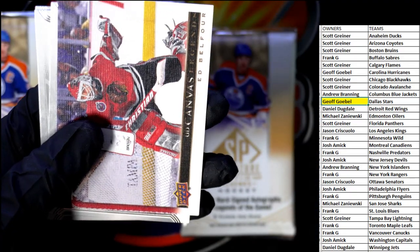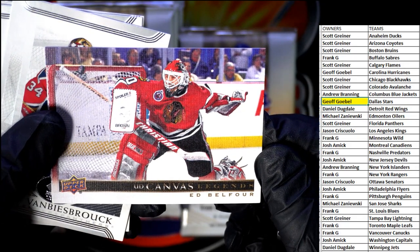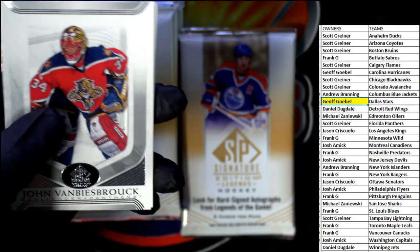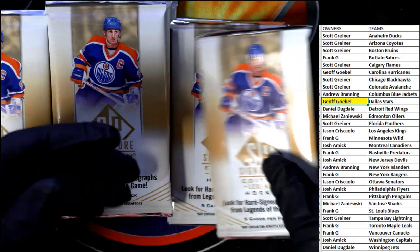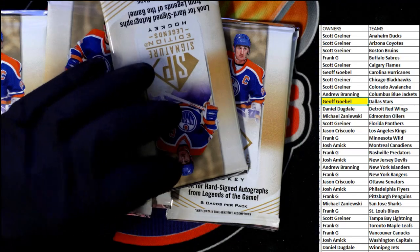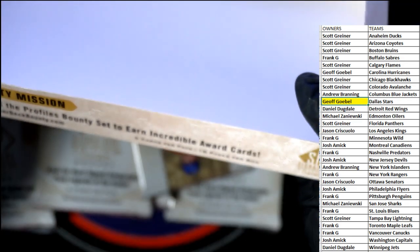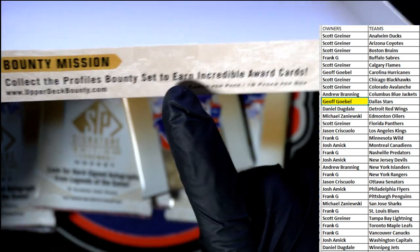Upper Deck, I gotta say they make some good-looking stuff. There's a Canvas Legends Ed Belfour right there - Ed Belfour. This could be a Chicago Blackhawks and that's going up to Scott G. It's a cool one there. Dallas Smith. I wonder how many autos are in this thing - hopefully there's more than one. Also in here there are bounty missions - collect the Profiles Bounty set to earn incredible award cards. You can go to upperdeck bounty dot com to read more about that.